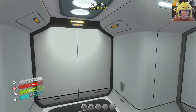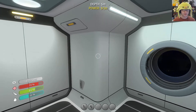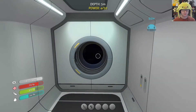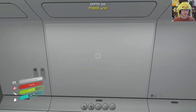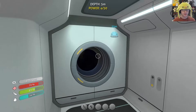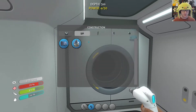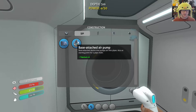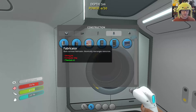You can see we have two out of 50 power, three out of 50 power. I think if you build another solar panel it would go to like four out of a hundred. Also when we use a fabricator or something it uses power, so you kind of want to deck up your power in your base.